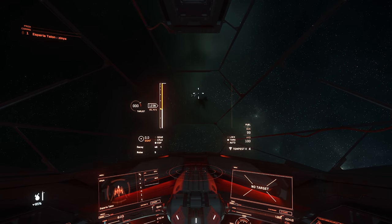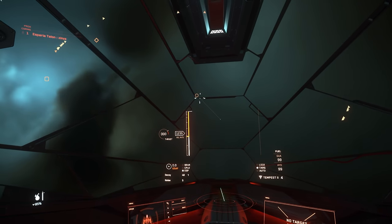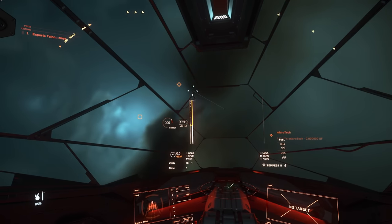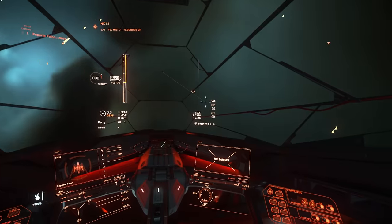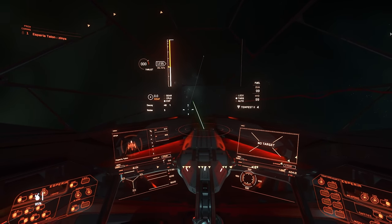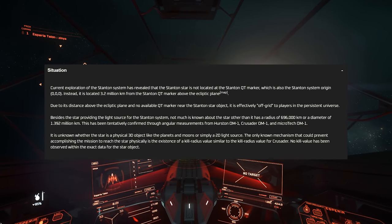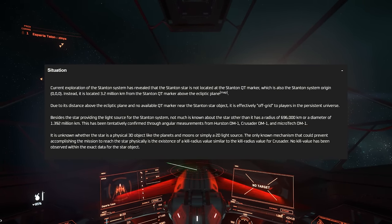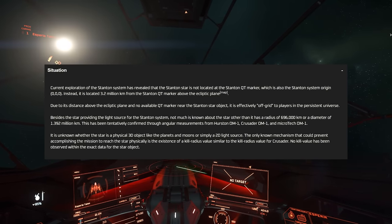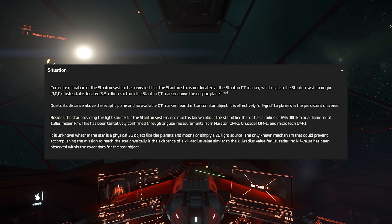They wanted to determine potential obstacles which could prevent travel towards the Stanton Star — if there was literally an invisible wall, hard to do in space but possible — and verify the existence of any hard-coded kill radius of the Stanton Star. So why not just quantum travel to it? Because the actual quantum travel marker of the star is not only not at the star, it's not even aligned to the star. Everything's basically on a horizontal plane, and the centre point of the Stanton system isn't actually where the star is.